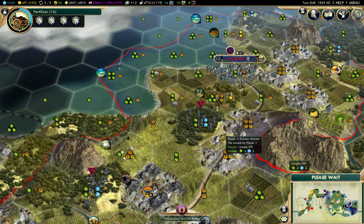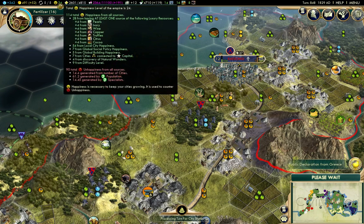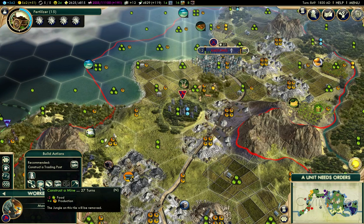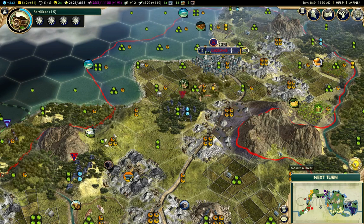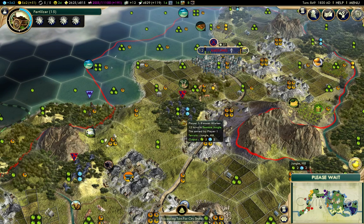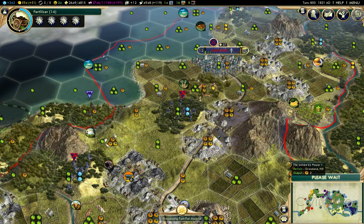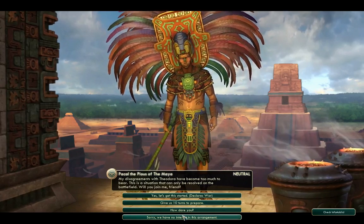That doesn't hold all of the time — sometimes you have a particular task you need to finish. But in general, for improvements and so on, I just have a basic set of things that I do for every tile of a particular type. It looks like I'm not likely to have too much trouble with happiness in the empire now, with 24 happiness surplus right now.